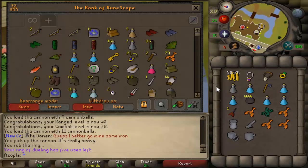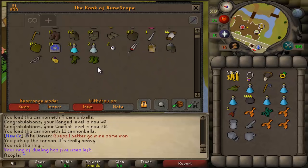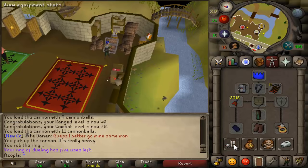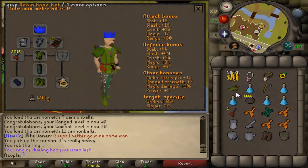That's kind of hard to say, a little tongue twister. But look what we got - we've got the robin hood hat, ranger boots, and the ranger's tunic. So we're out here balling hard. Got all the best pure stuff.